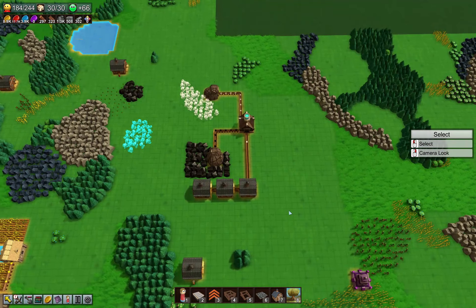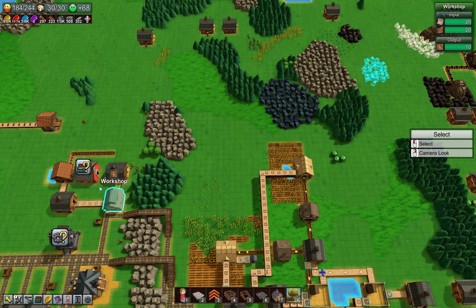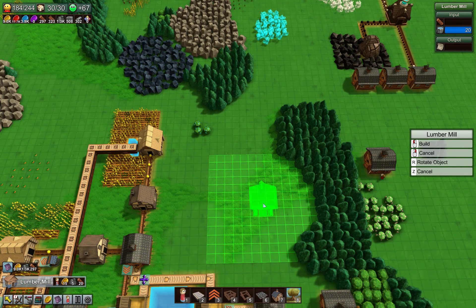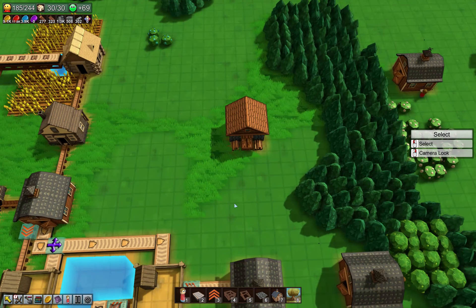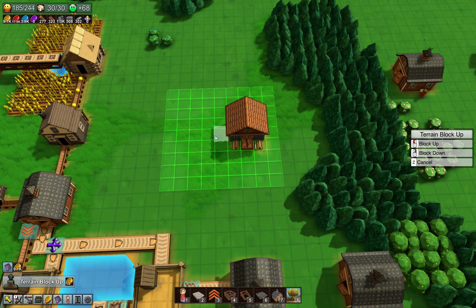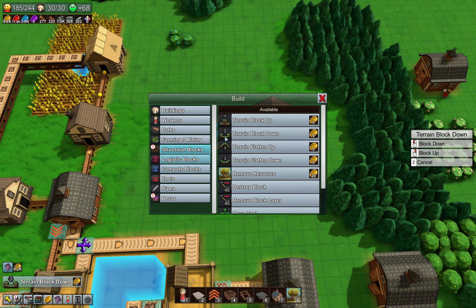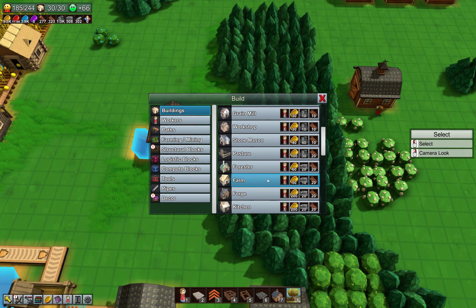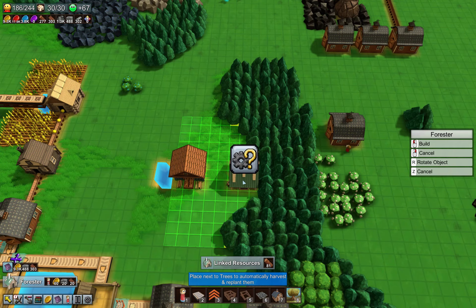We've pretty much carved that out. So I'm thinking right in here we're going to want a lumber mill. Let's do one right here. You're going to be paper, and you need water. Train block down. There we go. You are full of water. Good. Build deforester — there you are. It will automatically harvest trees. And there are 81 trees right there, which is awesome.